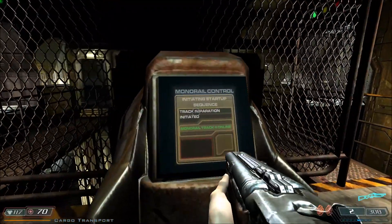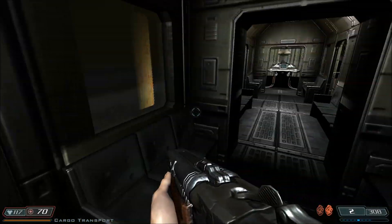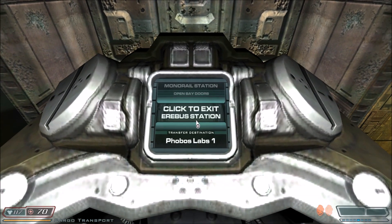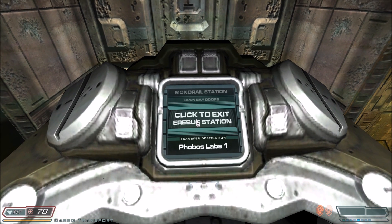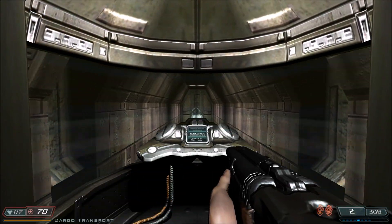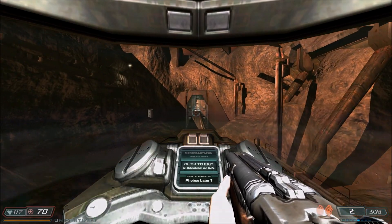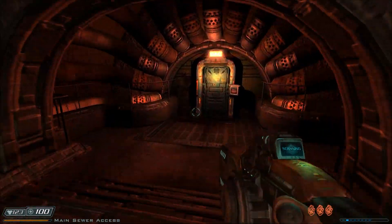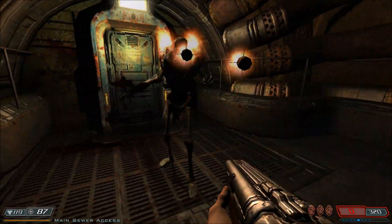Now that we've taken care of him, we can head on into here, head on to the monorail — and that's it for this level. Not a big level. Next time we'll be heading into the Phobos Labs. Till then, this is Lightning Bolt Forever and I'll see you next time.